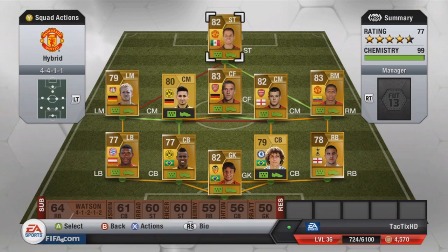I'm just going to show you guys the squad — 4-4-1-1 formation, 77 overall rated, 4.5 star team with 99 chemistry. It could probably be a 5 star team if I had all gold on the bench, but since it doesn't really matter, I just use bronze players. I don't want to waste too much money on a bench, especially because players barely ever get injured.